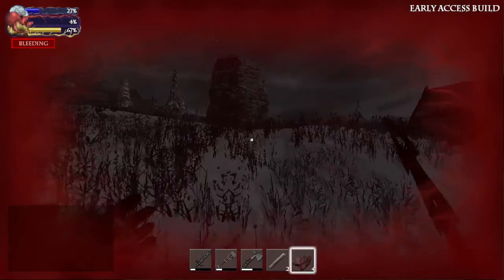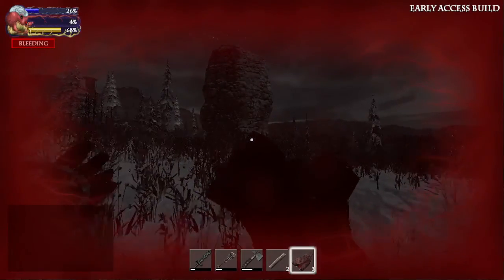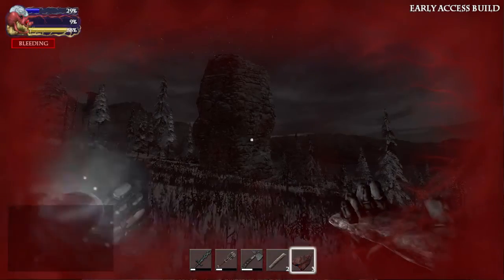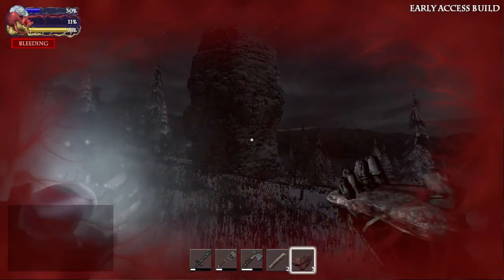I can find some bandages now. I'm bleeding as well. I'll heal the old-fashioned way using magical spirit orbs.